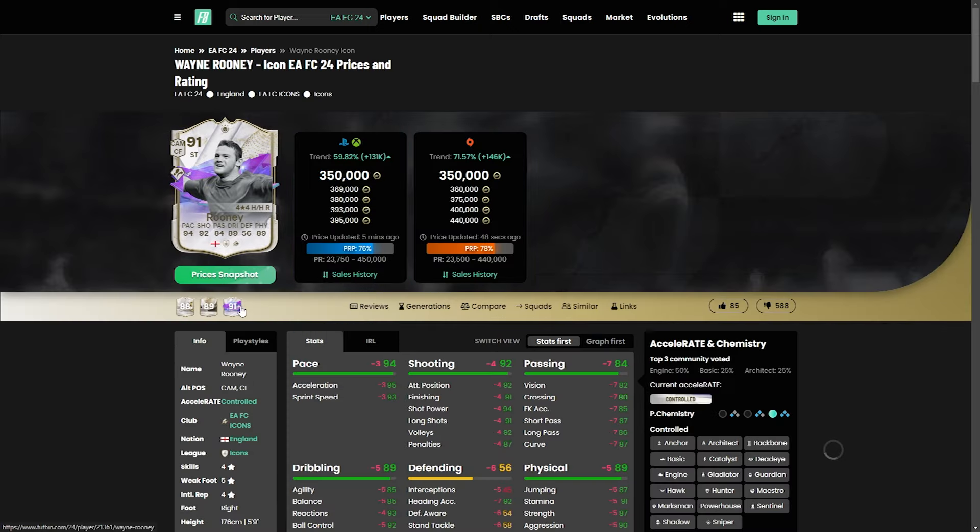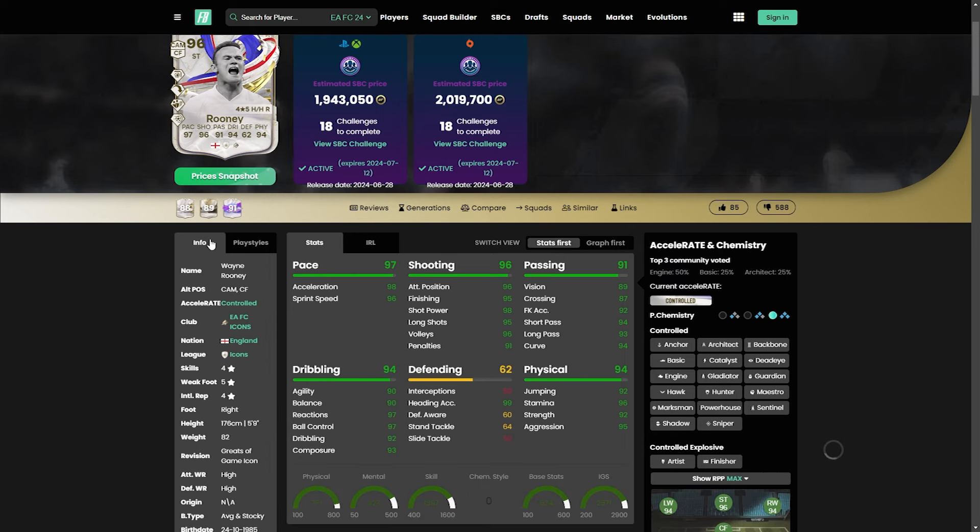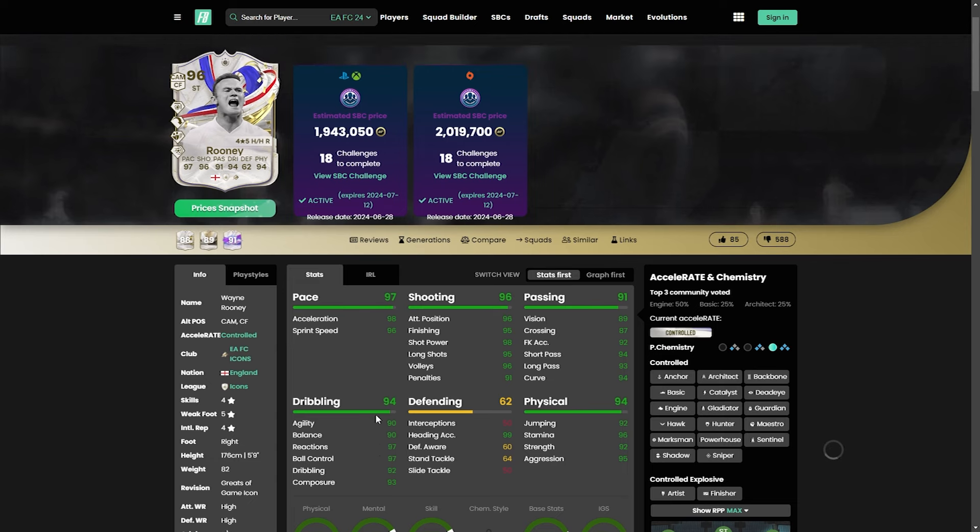In terms of the card itself, he's up there — a great upgrade from his 91, without question. He's a great card, but have you already got top-end strikers? If you've already done Nunez, Drogba, or packed any Path to Glory or Team of the Season strikers, he could be one you potentially miss. He's going to have 97, potentially 99 if England get four goals. If I was to pick one 99 stat, I'd probably say dribbling — physicality won't make much difference now and shooting is already maxed.